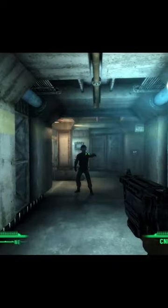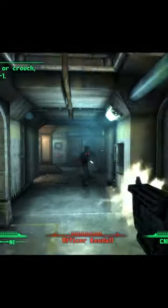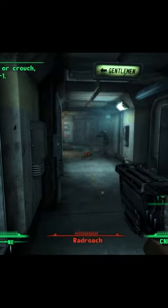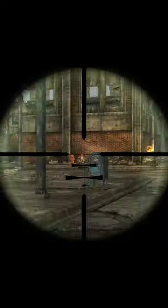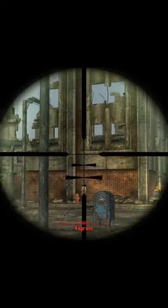DR, as used by Fallout 3, stands for damage reduction, and is actually a percentage that gets cut off all incoming damage, where a DR of 10 would be a 10% reduction. Fallout New Vegas' DT is a damage threshold, and cuts off a flat rate of any incoming damage.